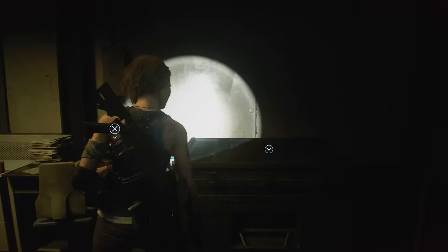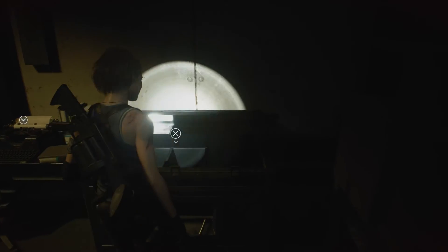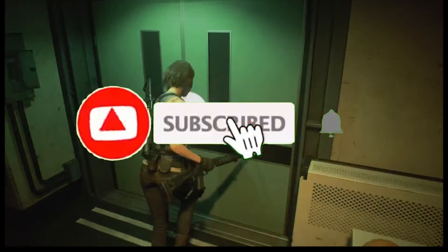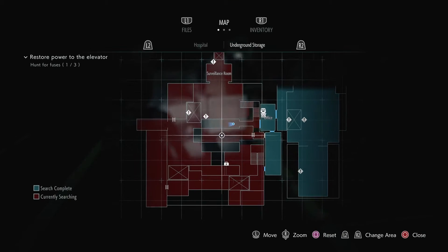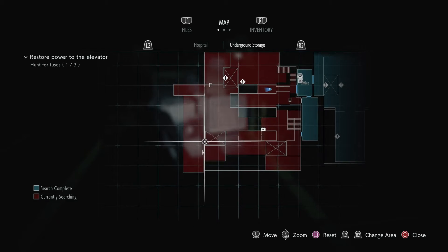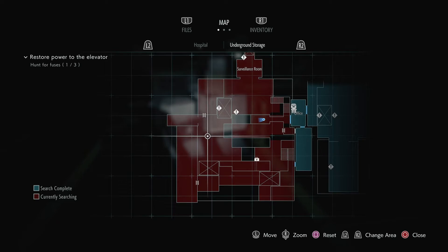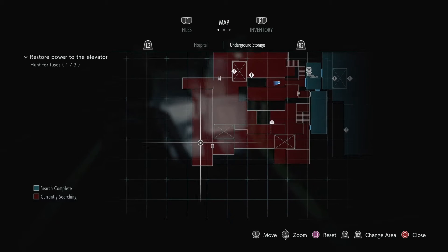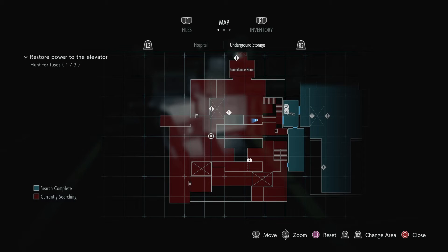Alright, let me just make sure. Yeah, there we go. I've got one fuse already, so I just need to go and find the other two now. I'm pretty much sorted in my inventory. I just want to check out the map. I think the one fuse that I did get was over here in this corner, as far as I know. So I just got to go look for the other two. I think I'm going to go into this corner over here. It's probably everywhere where there's like a stepladder.